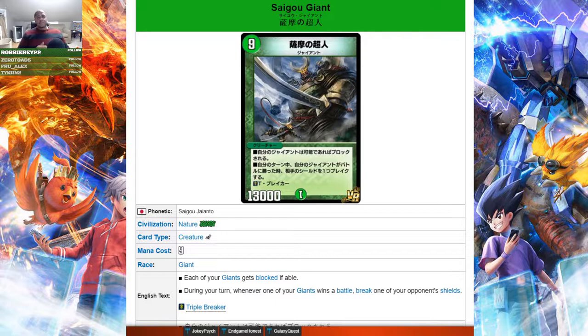Being nine mana makes it a little bit more difficult to utilize because you have to accelerate into it, otherwise it's going to be too slow. But once it's on the board it's a huge body to deal with. Cards like Titan Giant become much more usable and threatening because they come with the add-on of having to be blocked, so it can move a creature and then break your opponent's shields while destroying their blockers along the way.